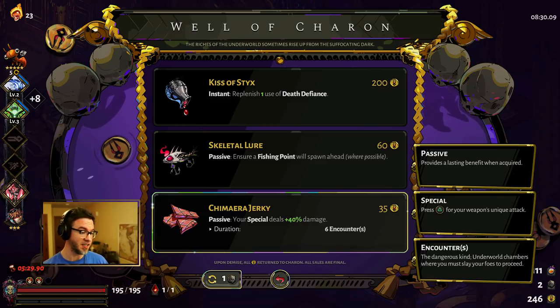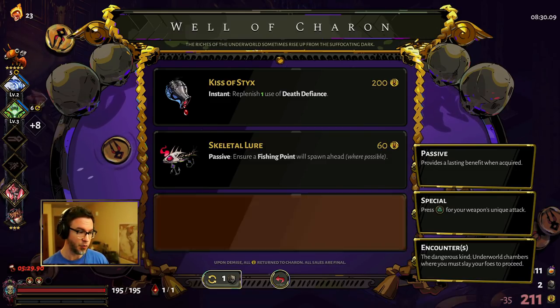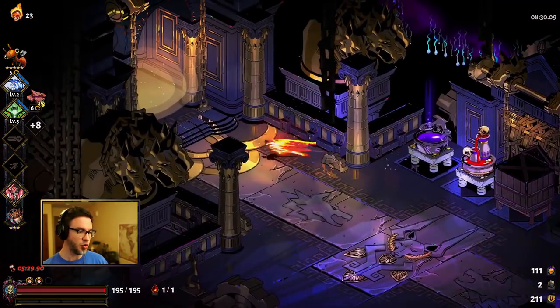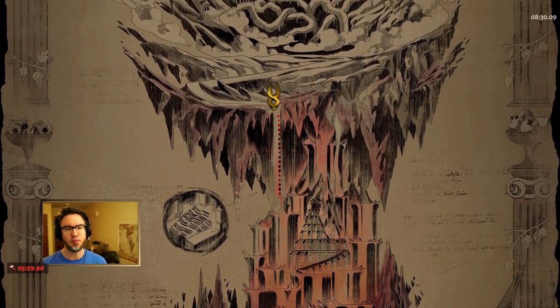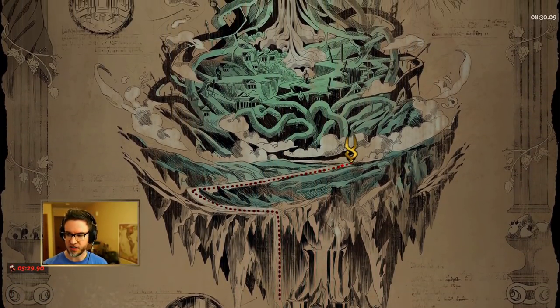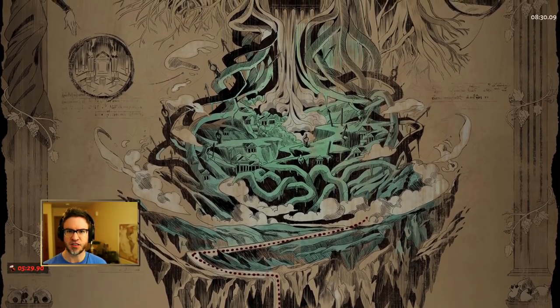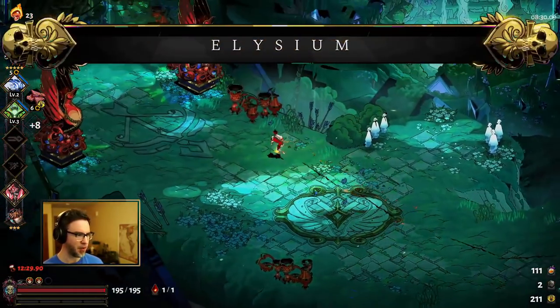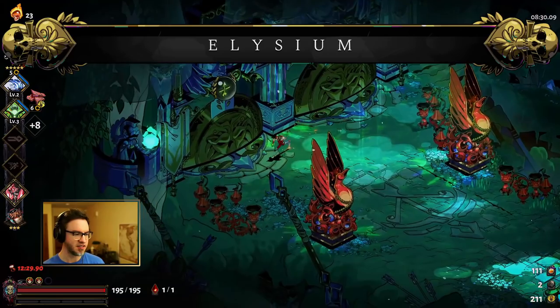I do want to get this Chimera Jerky — that's six chambers with huge special damage. Actually, I'm going to gamble and hope that I find Patroclus. We're going to call him Pat. Don't judge me in the comments for the way I pronounce Greek names.